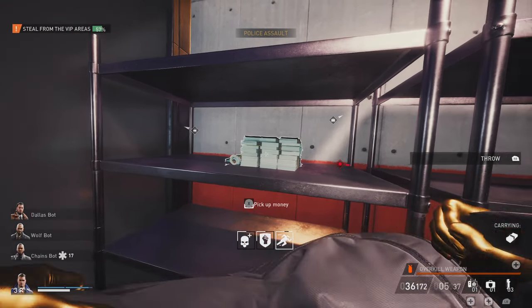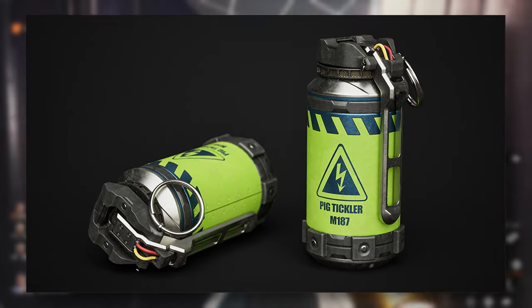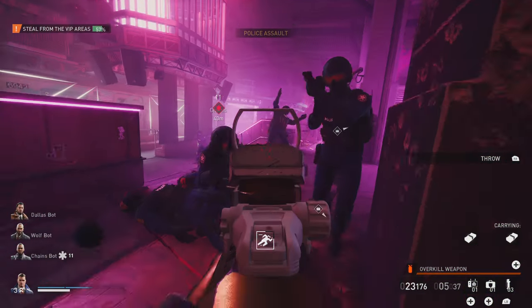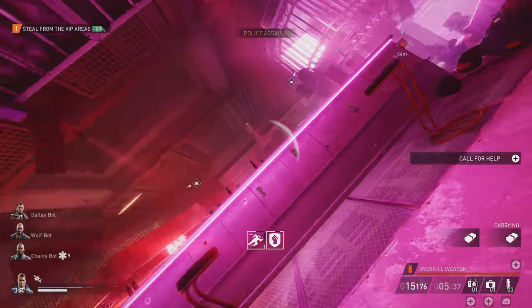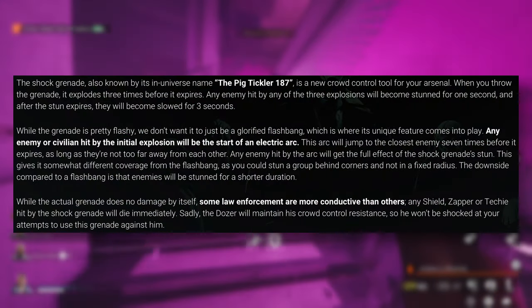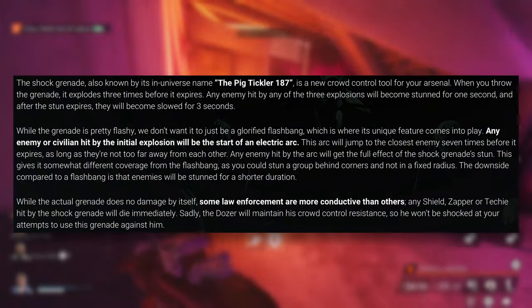This week Starbreeze revealed the next throwable weapon coming to the game in the form of the Pig Tickler 187 Shock Grenade. I'm going to leave it up to you to decide whether that name is cringeworthy or funny, but this is a crowd control grenade, so while it doesn't deal any damage, it does apply a debuff to enemies.